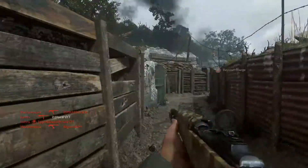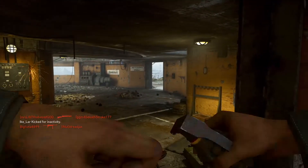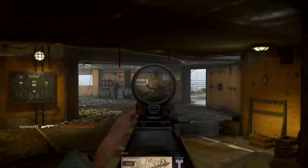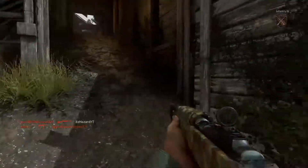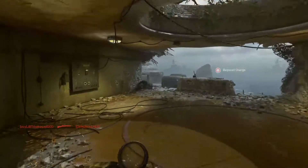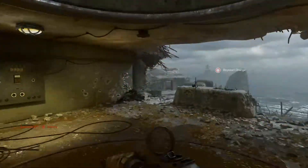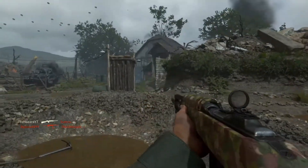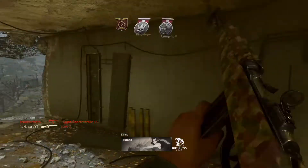Starting off with the division, I use Infantry because you get the bayonet on the rifle, and since we're using a rifle you might as well. You also get extra ammo, which is especially important for a single-shot weapon where you can rip through ammo really fast if you're not accurate. You also get Stalker, which lets you strafe faster and have more mobility when aiming down sights — important since you're already at a disadvantage against weapons like the BAR and STG up close.